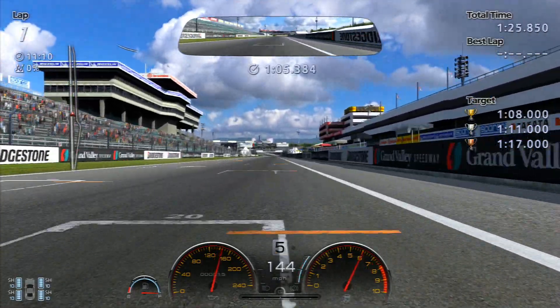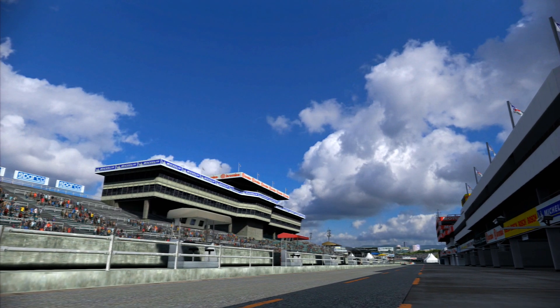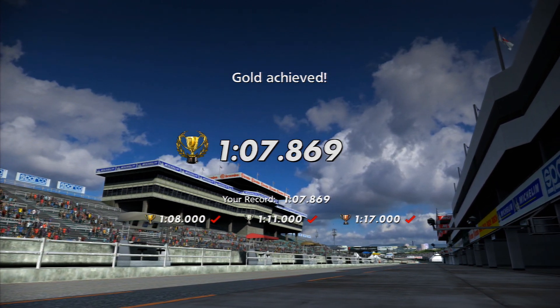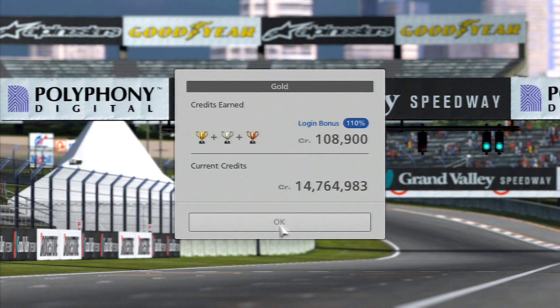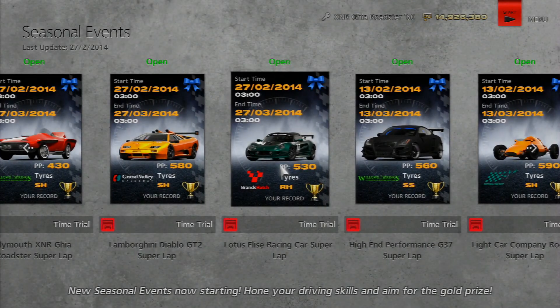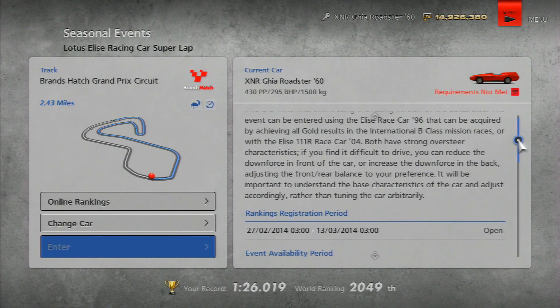You'll still find it understeers a little on the sport hard tyres, so there's not much grip. You really have to be patient — don't push it too hard, keep it nice and smooth all the way through. I got a 1:07.8, just snuck in under the gold time of 1:08. Again, around 100,000 credits; if you've got a higher login bonus you'll get somewhere close to 150,000 or 200,000.